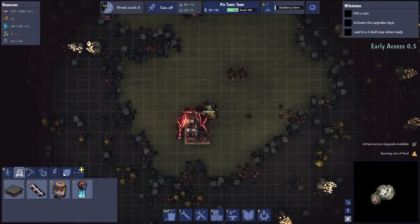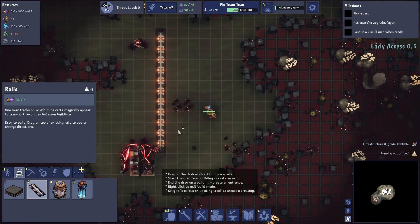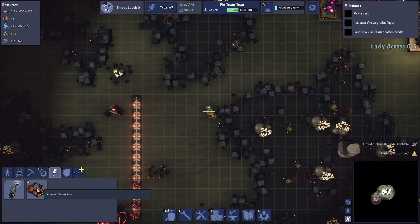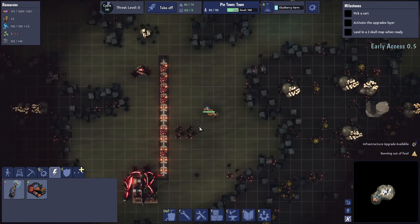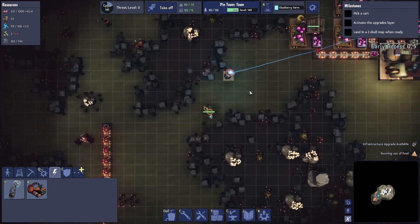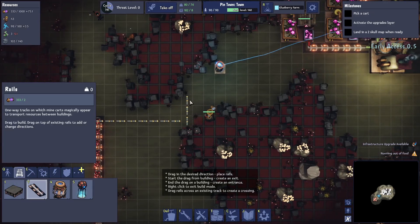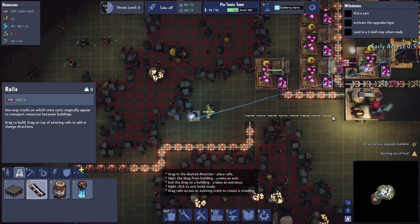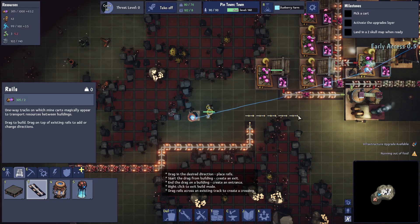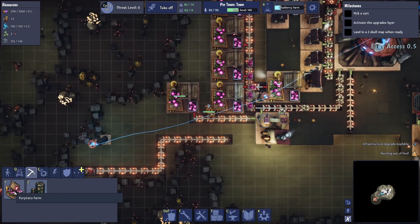I'm kind of tempted to set up the wood production out here — basic wood production — rather than bringing it all the way back to base. What if that's a good idea? It just makes it a bit less messy. Actually, no — I'm just going to bring it back to the base, screw it, do what I know. Let's go there, that's great, and then we'll build another potato farm. I'm going to put another one on here.